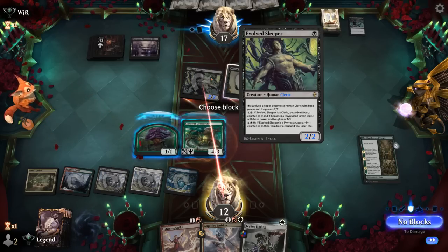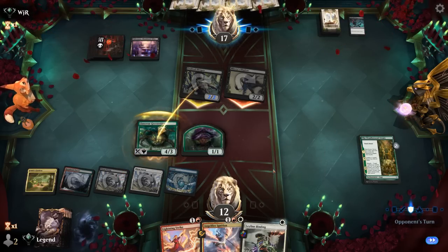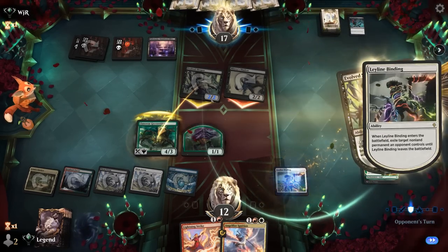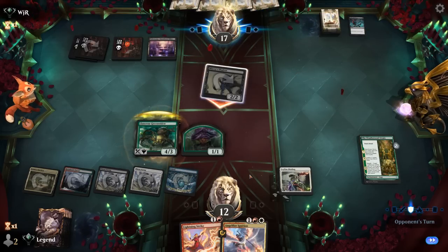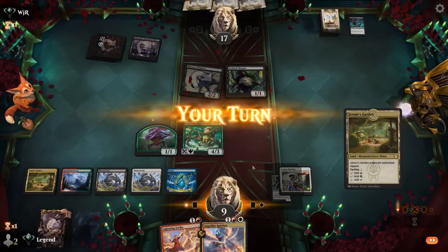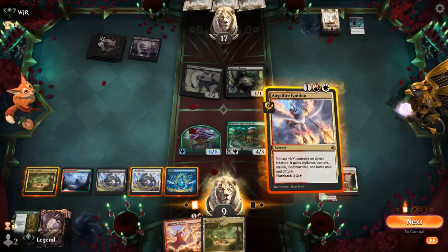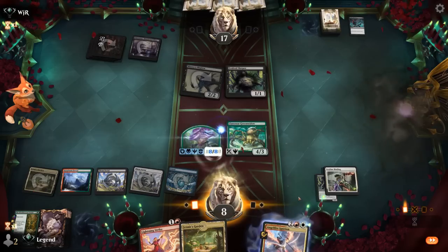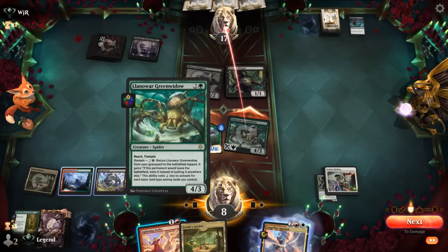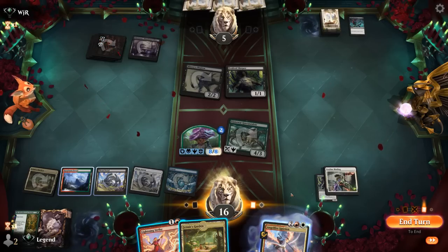Blocking Evolved Sleeper wastes two mana, so maybe it's better to untap and Lightning Strike Misery's Shadow instead. While the Shadow's in play it threatens to exile our Green Widow, which we want to avoid. We go to the final chapter, pumping our Saproling. We can Ignition and still Lightning Strike. We could have opted to pump Green Widow to gain more life and have a larger creature on defense, but this way we also got to attack with the Saproling without having to care about Evolved Sleeper.